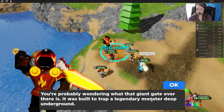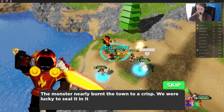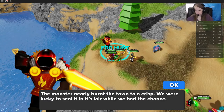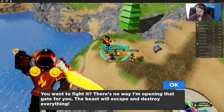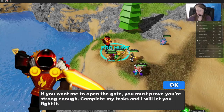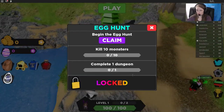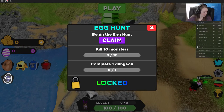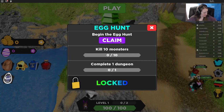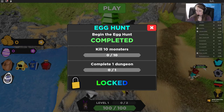It says: you're probably wondering what that giant gate over there is. It was built to trap a legendary monster deep underground. The monster nearly burnt the town to a crisp — we were lucky to seal it in its lair while we had the chance. There's no way I'm opening that gate for you; the beast will escape and destroy everything. If you want me to open the gate you must prove yourself — prove you're strong enough. Complete my task and I will let you fight it. Alright so we have to do our quest for him. It says begin the egg hunt — hit OK, hit claim, and begin egg hunt.